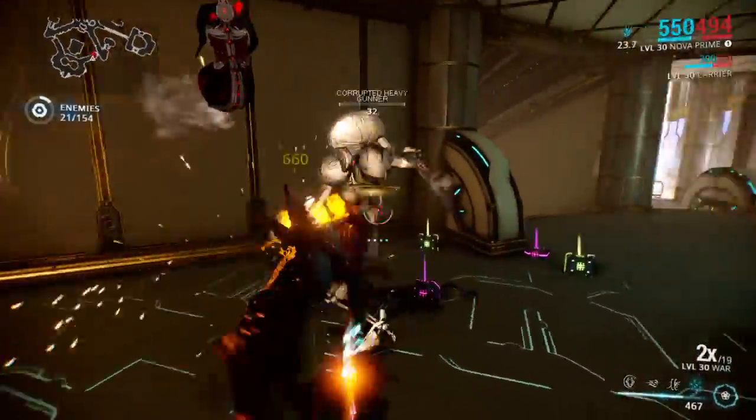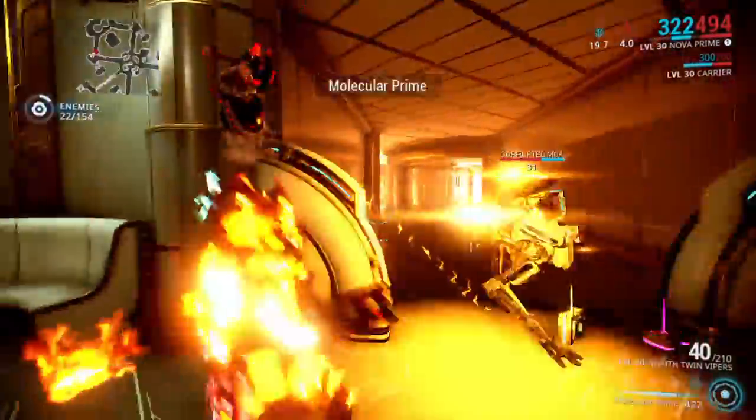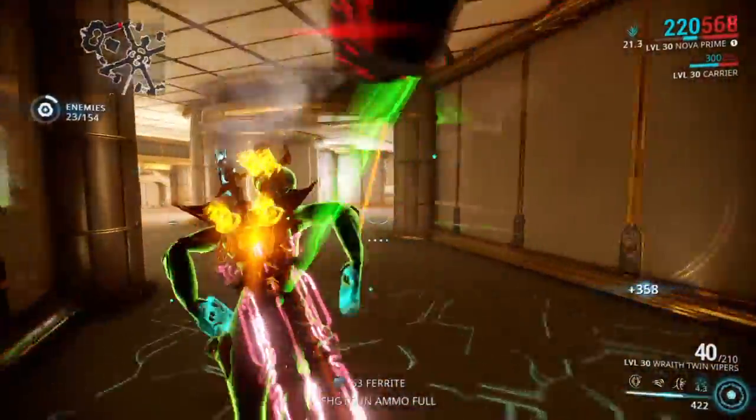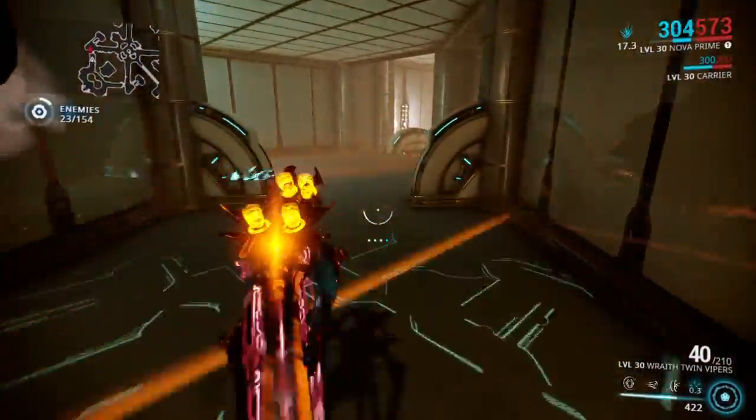My War isn't taking things out as fast as I'd like — it's not that strong either. Basically I usually just go around spamming Molecular Prime and running around with my melee weapon. I really should have brought my Nikana.